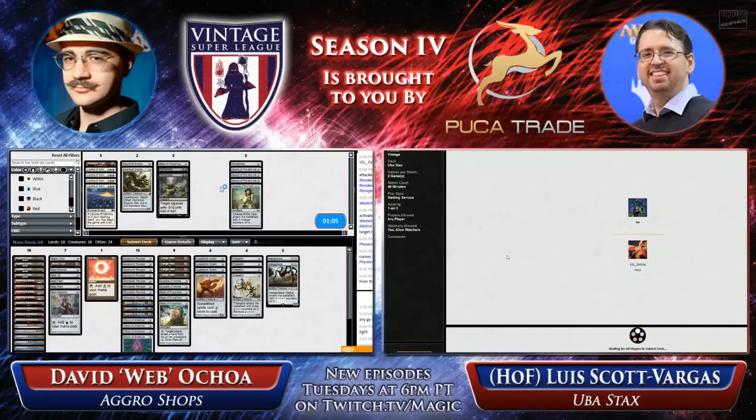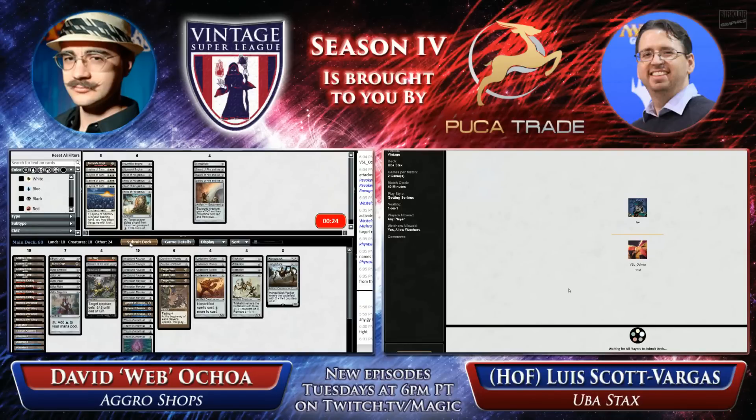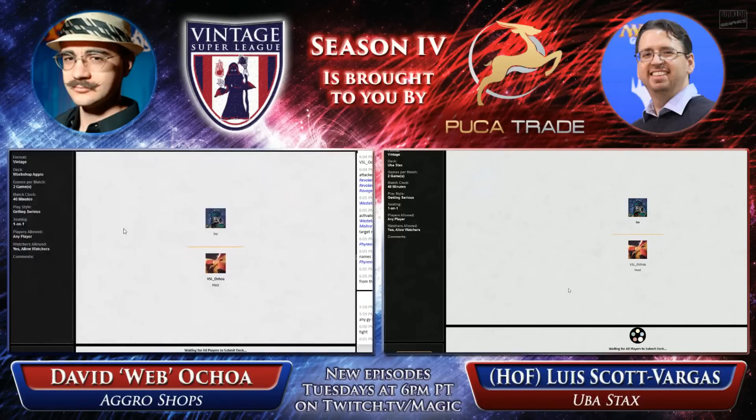I think Luis had a plan. He's a relatively speedy player. Ochoa still has his Tangle Wires, which is a little bit interesting. I'm pretty sure I saw Luis take his out. I think that Ochoa's are better than LSV's, because Ochoa has more threats to deploy, and he's just trying to create pressure and stop LSV's deck from functioning. If both decks are fully functioning, LSV will win this, because part of LSV's plan is getting out that Bridge-Crucible lock. Webb wants to keep things aggressive early so that LSV is less able to assemble his contraption.